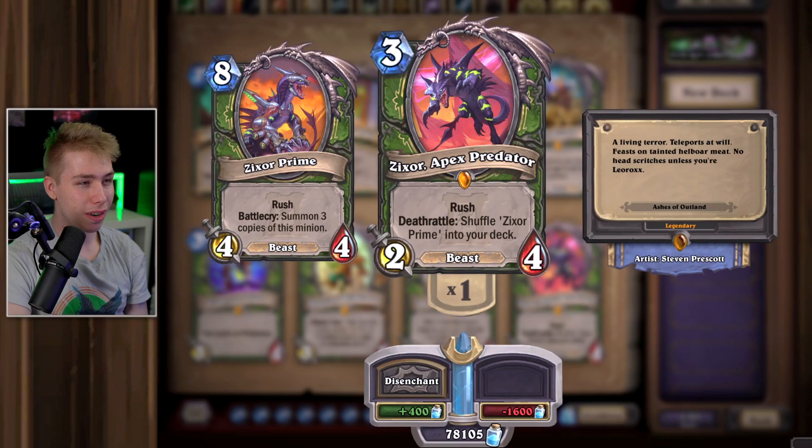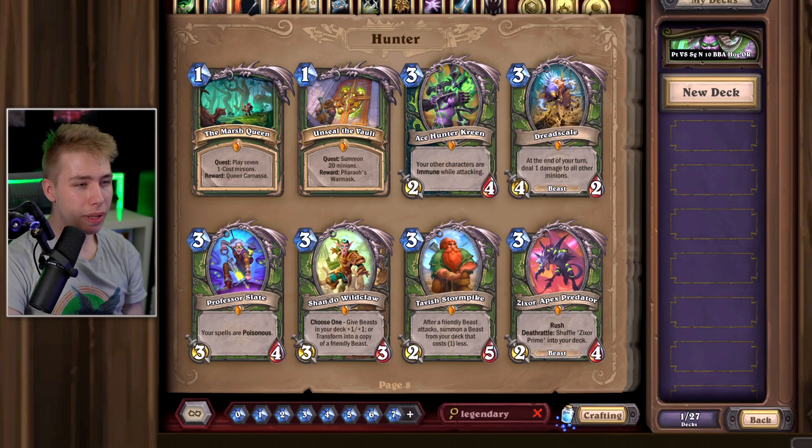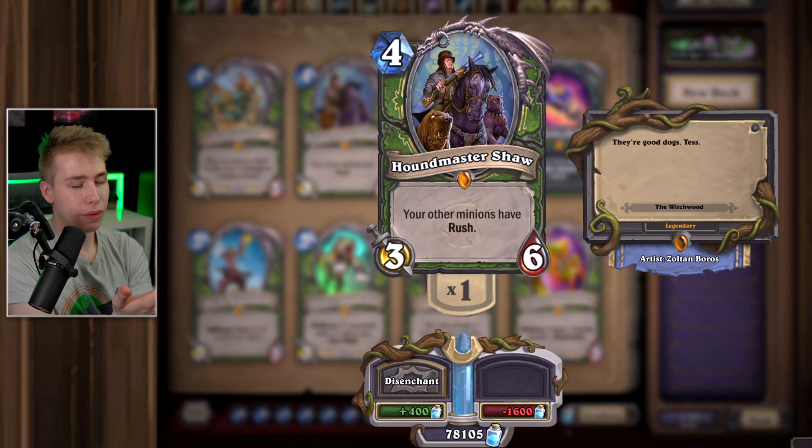Zixor is a decent card for any Hunter deck. Summoning Zixor Prime has an actual impact on the board — you get 16/16 worth of rush stats. Zixor is a good card and sees play in most Hunter decks, so I would keep him. Dragonbane — if you play an aggressive Hunter deck, maybe Mech Hunter or Even Hunter, this card is really good. Every time you use your hero power, you also deal five damage. Hauptmann Shaw — I'm 50-50. While this card basically gives all your minions rush for free like the broomstick effect, the card should be good but people don't play it. Maybe in a Reno Hunter or slow Hunter deck it's a decent card to have, but it's in no deck at the moment.